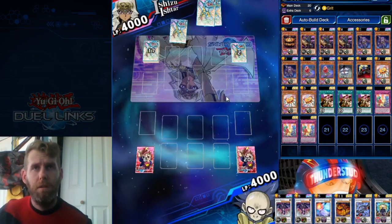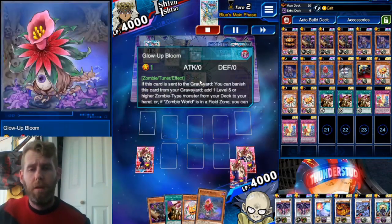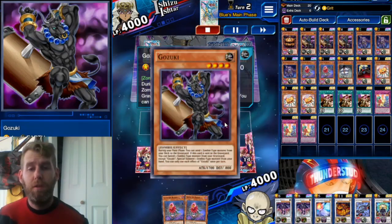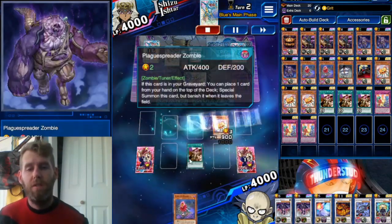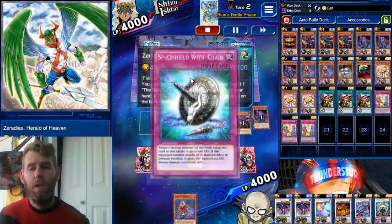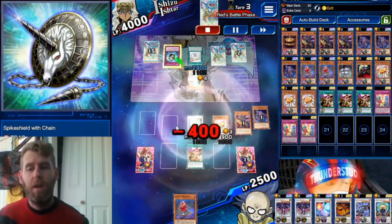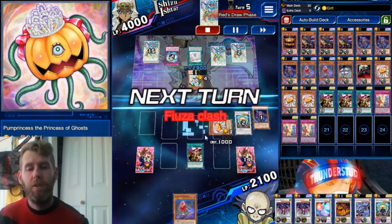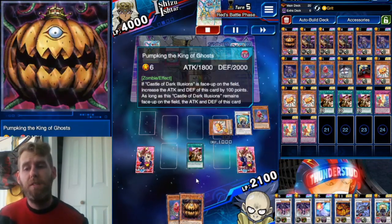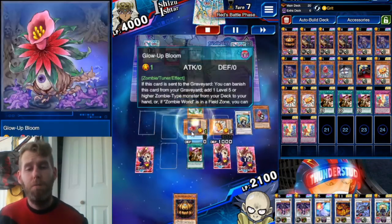Okay, fighting a Shizu going second, using Grit. We have a Pumpkin, Gozuki, and Glow Up Bloom — we're fighting a Parshath. We use Call the Mummy, special summon Gozuki, normal summon our Pumpkin Princess, send Plague Spreader to the graveyard, bring out Archfiend's Claw, swing into a Ceruleus. He uses Spike Shield with Chain to stop us and bring him up to 2900. We set our Glow Up Bloom. He attacks it — Glow Up Bloom gives us a search. We search our boss: Pumpkin the King of Ghosts. Once you get Pumpkin King of Ghosts, you've pretty much won the duel.